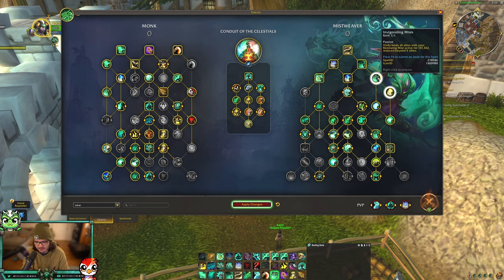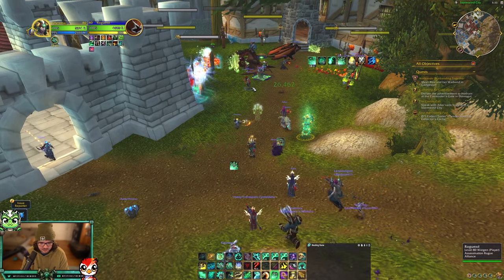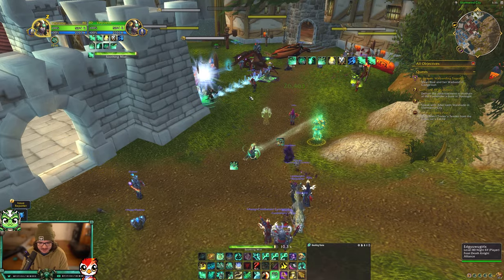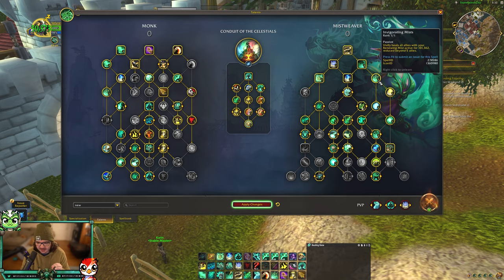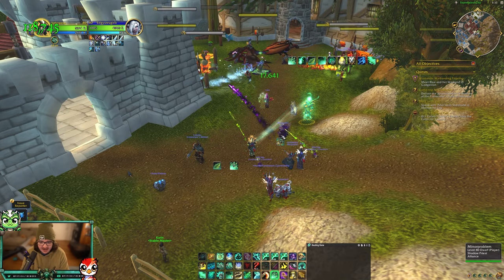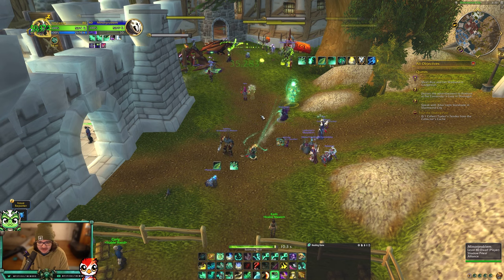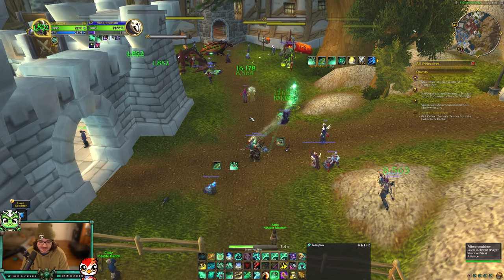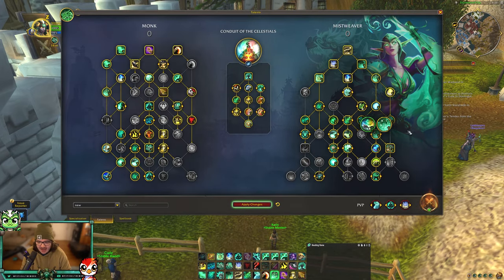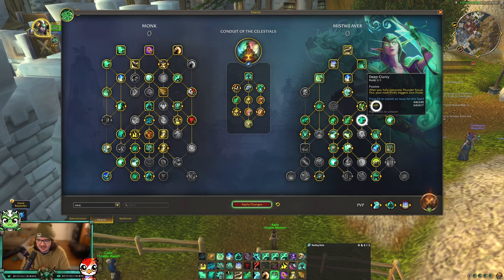Invigorating Mist makes it so Vivify heals all targets with Renewing Mist on them. So if you have Renewing Mist on teammates and Vivify yourself, they also get healed. Furthermore, if you Vivify someone who already has Renewing Mist, it double dips - they receive the initial heal and the spread heal. That is a very crucial part of Mistweaver to keep in mind.